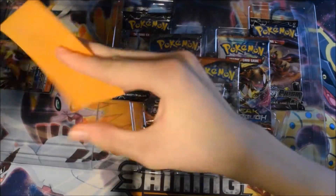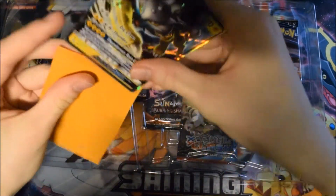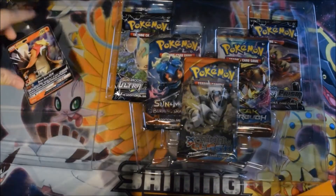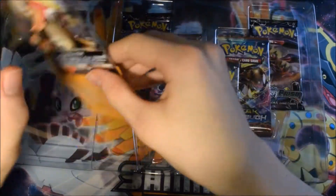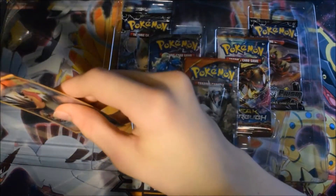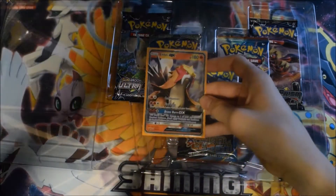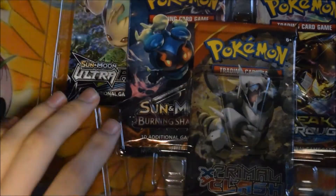I totally forgot to get sleeves - okay, I prepared some sleeves now, I'm totally meant to do that beforehand, but as always I am awful at remembering it. We have a nice Raikou and a nice Entei. Suicune sadly gets ignored - he doesn't get his own GX card. And this one is literally just a reprint of the one in Shining Legends.